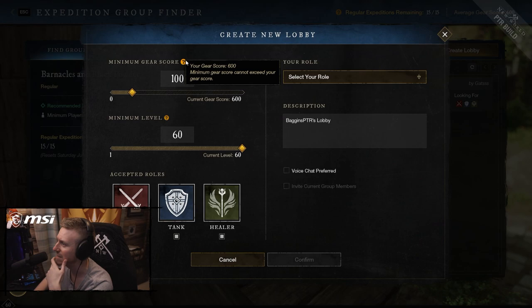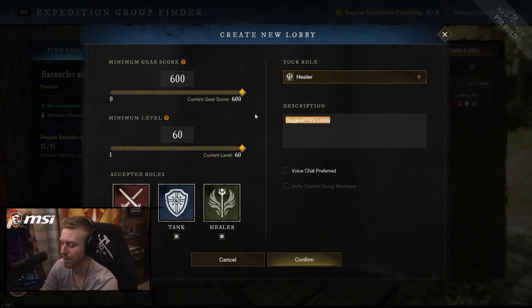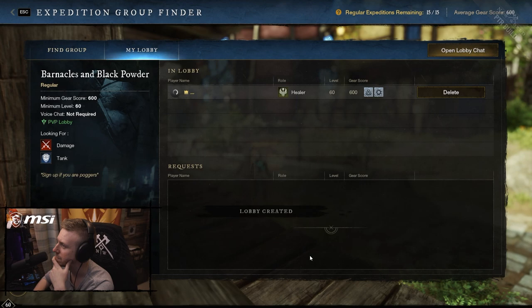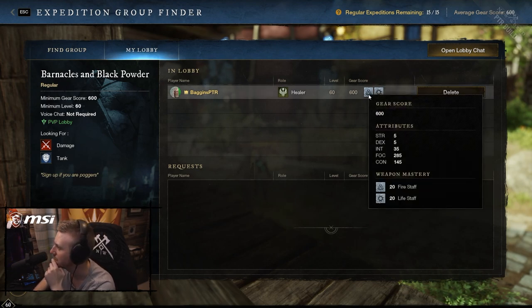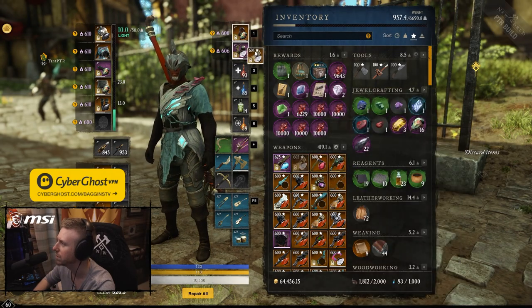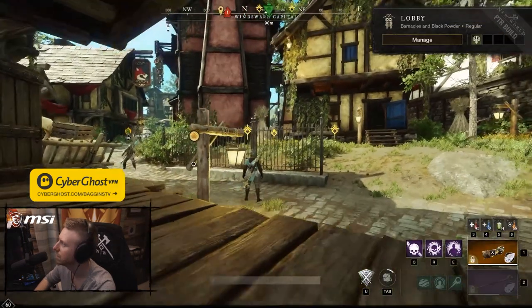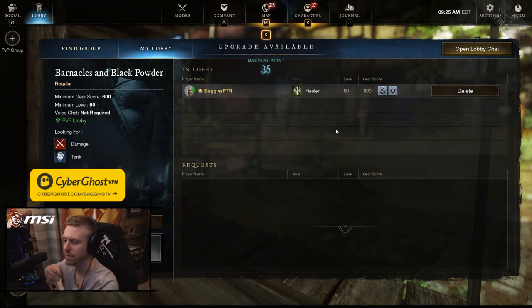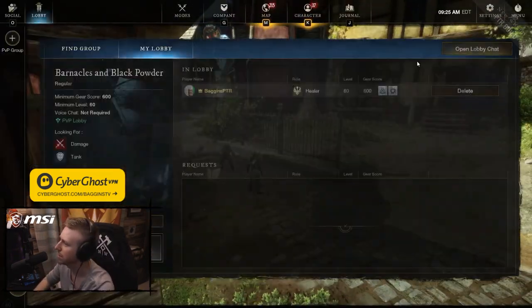Minimum gear score - minimum gear score can exceed your gear score. Okay, well 600. Select your role - I'm a healer. Sign up if you are... Minimum level probably 60, accepted roles: damage and tank, voice chat preferred. Confirm. Okay so this is what it looks like if you're making one. It shows you current weapons on you as well - interesting. I've got life staff and fire staff right now, if I change it to void gauntlet does it change on the UI? No, it still says fire staff. Is it letting you sign up? Tanner, you're flagged - I can't join.